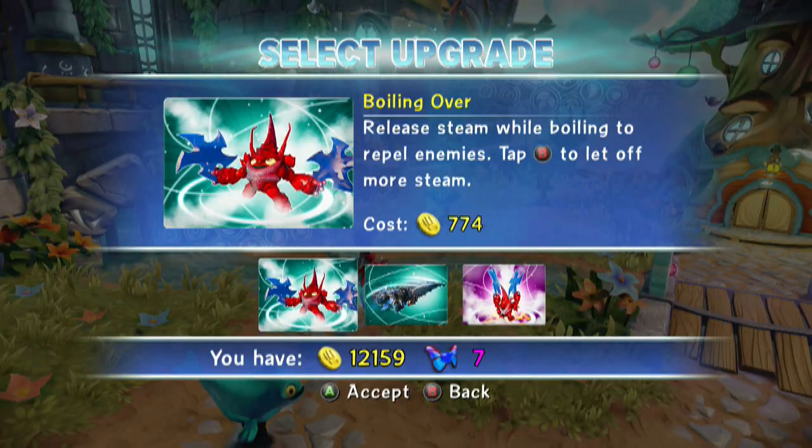Now we're going to continue. Winterfest, you'll get a little bonus here. Boiling Over is his third base upgrade, which proves that I do not have it. I only have, as I stated, Lob Star Roll and Sharp Shot. Sharp Shot is definitively where the boiled steam release jumps to 52 to 78.